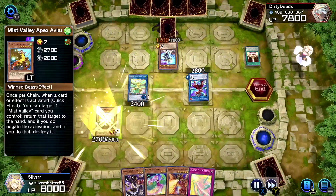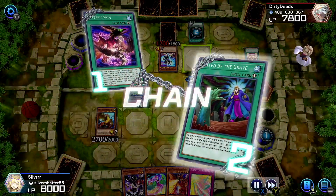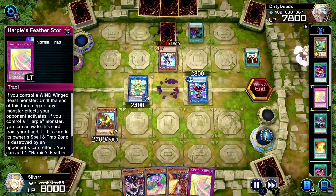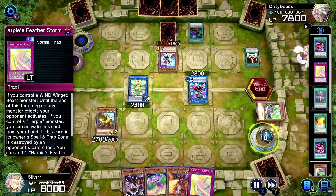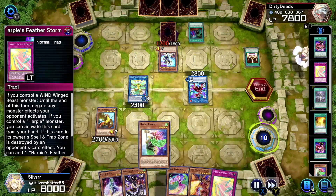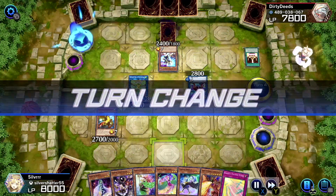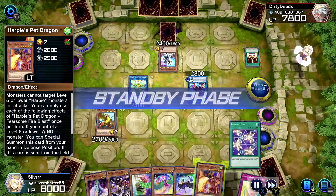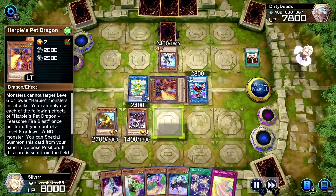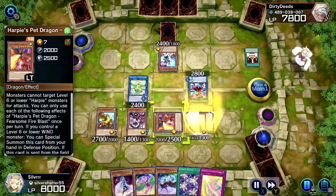We summon Mist Valley Apex Avian — Call By? Wait, what? Oh. Maybe he thinks I'll be able to bring out Barrier Statue again, or if I have another one, because it lasts for my turn. Oh my gosh, we added three more cards to our hand — we chose all the Harpy Ladies, look at them all.